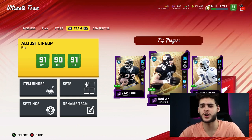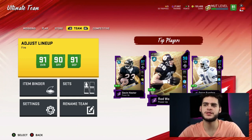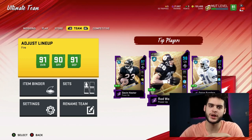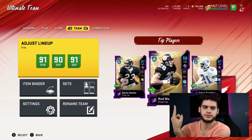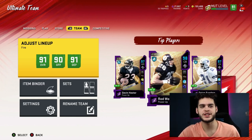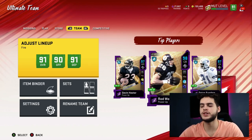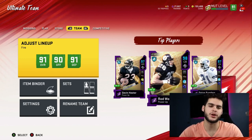You can finally get an idea for why theme teams can be exciting. Look at Rod Woodson right there on the screen — he's a 98 overall. That's not achievable on a regular team; that's only achievable on a theme team because they have so many boosts that make their cards crazy.